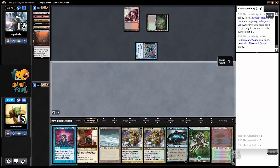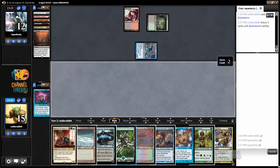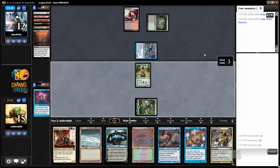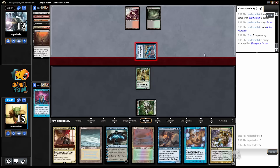Entomb for Sire of Insanity — yikes. I'll Brainstorm — there's my Noble Hierarch, that's what I wanted to see. Hopefully my opponent's best move is to flashback Faithless Looting here, or better yet just do nothing.